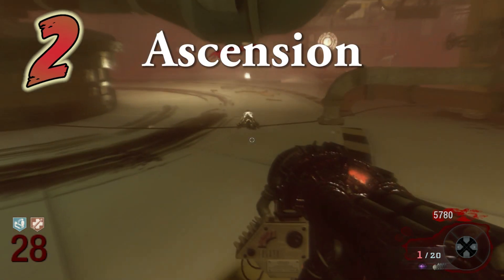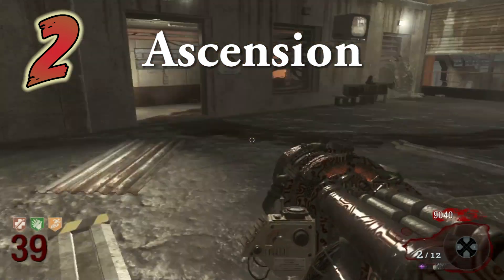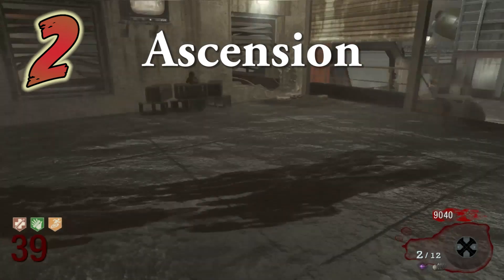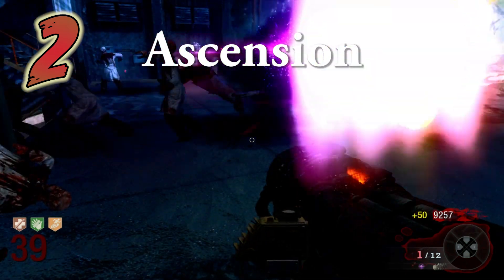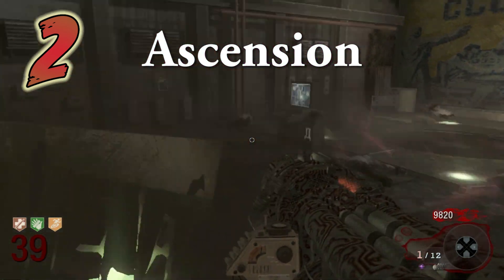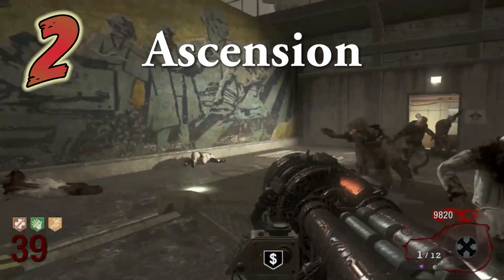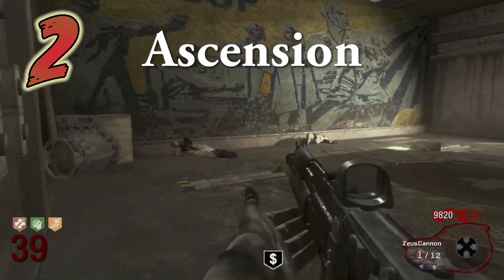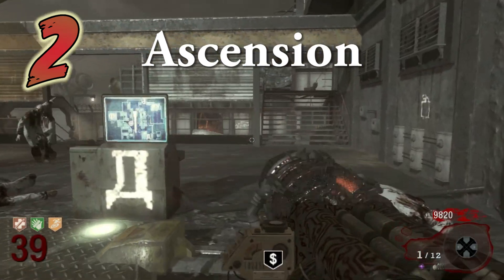Coming in at number 2, we have Ascension. The most challenging part of this map is the Monkey Round. If you thought Kino was easy, this is on a whole new level of easy. You have the Thunder Gun again, but this time you have a training spot even more overpowered than the stage. You also have the Gersh Device, which is like a Monkey Bomb but actually kills the zombies. And you have the introduction of Stamin-Up and PhD Flopper — maybe some of the best perks we've ever had. That one training spot is accessible after only opening one door from spawn, so you open that one door and you're already at one of the most overpowered training spots in the whole game.